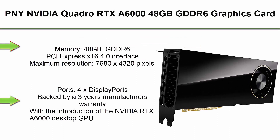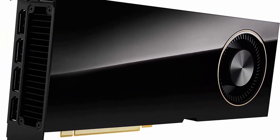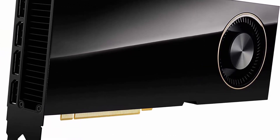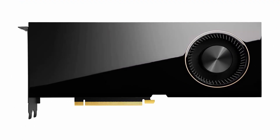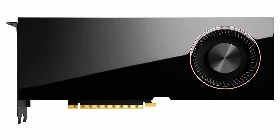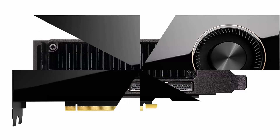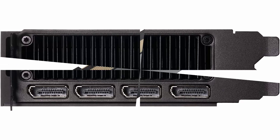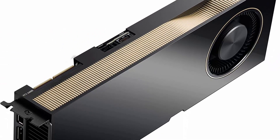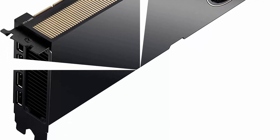Top 4. PNY NVIDIA Quadro RTX A6000 48GB GDDR6 Graphics Card. Memory: 48GB GDDR6. PCI Express x16 4.0 Interface. Maximum Resolution: 7680x4320 pixels. Ports: 4x DisplayPorts. Backed by a 3-year manufacturer's warranty. With the introduction of the NVIDIA RTX A6000 Desktop GPU, based on the NVIDIA Ampere Architecture, we are putting a whole new level of performance and capabilities in the hands of professionals.